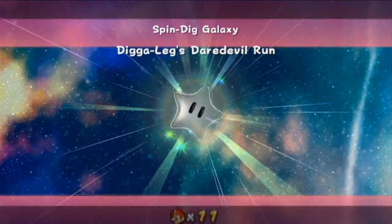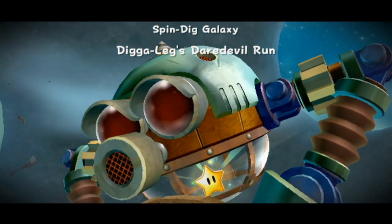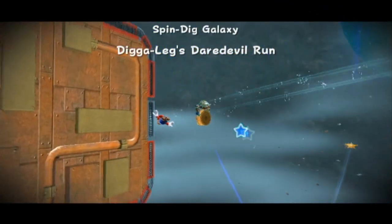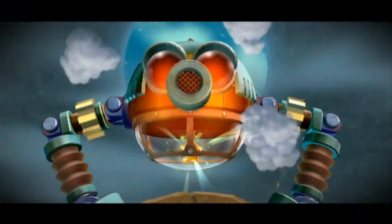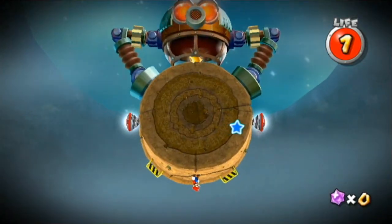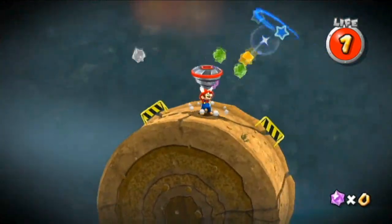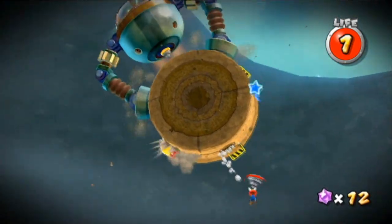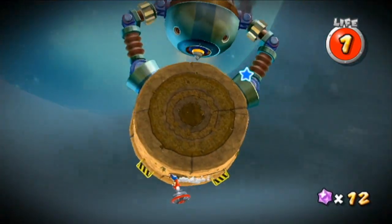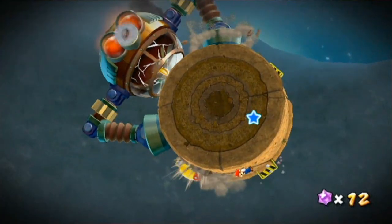Digaleg's Daredevil Run. Last time we had more of a time trial - 60 seconds to do one of the stars you'd already done before. A daredevil run is where you do the level, or at least a section of it - in this case just the boss - with one life. He kinda sounds like either a whale or some sort of ship. I believe these enemies that he spits out are called Diggers. I was not paying attention, and I'm dead. As I said, you only get one life, so don't get hit.